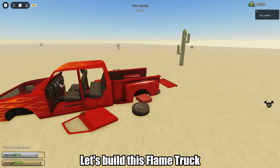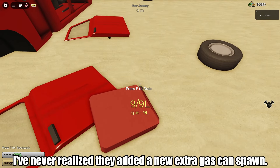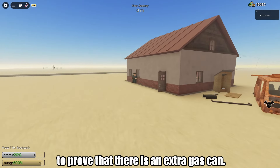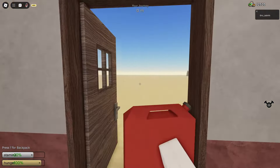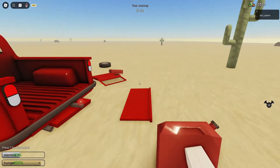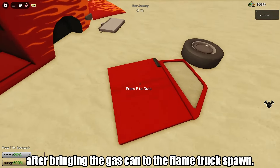Let's build this flame truck. I never realized they added a new extra gas can spawn. I'm going to bring the gas can from the house to prove that there is an extra gas can spawn after bringing the gas can to the flame truck spawn.